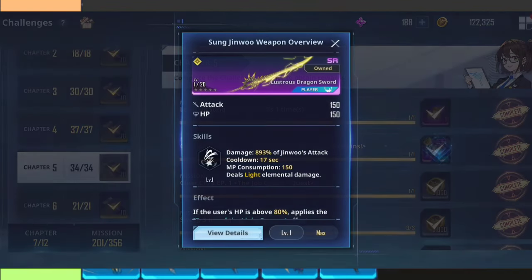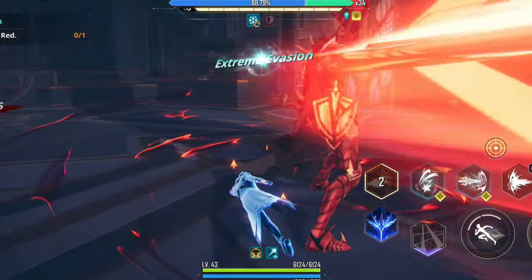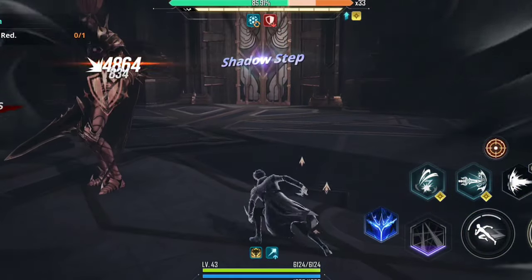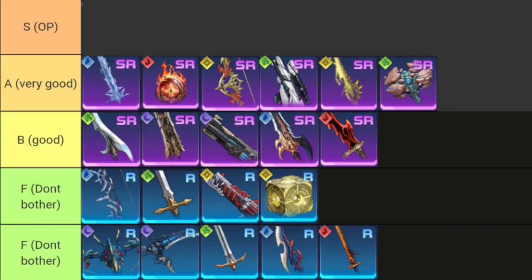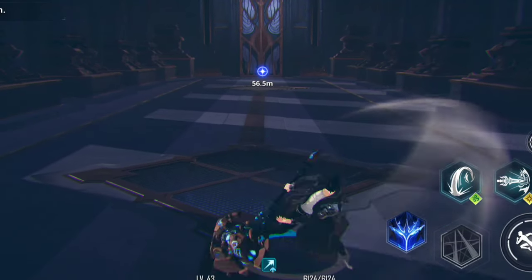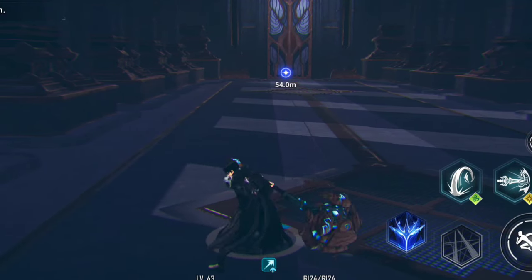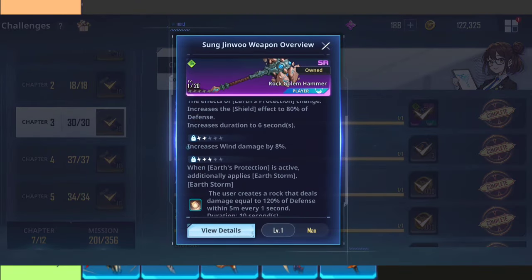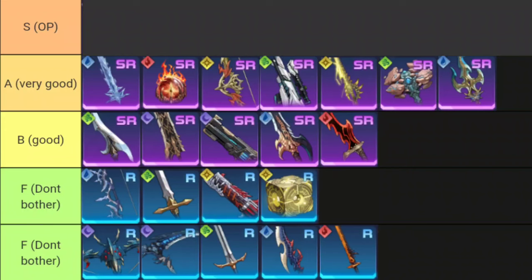Next is the Lustrous Dragon Sword, which is free at chapter 5 of the challenge quests — useful for preparing your account before facing Igris at chapter 8 of the story quest. Then there's the Rock Golem Hammer, a great sword type with wide attack range and slow attack speed. It's free at chapter 3 of the challenge quests, and using its weapon skill immediately grants a shield that scales on your defense.